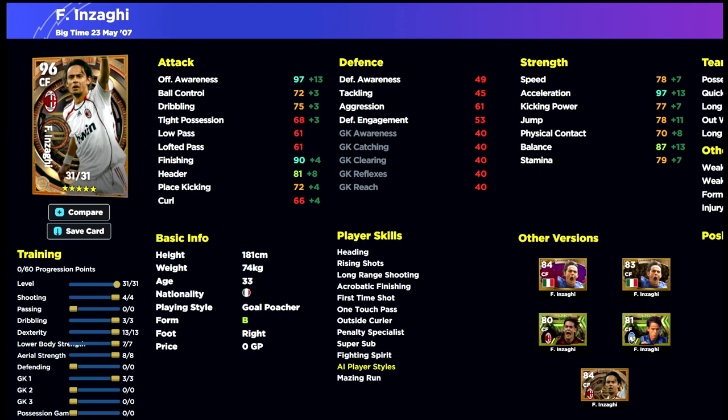Looking at Inzaghi here, we're going to build a card that has one purpose: acceleration, offensive awareness, and using his super sub. We're not going to be starting him in games. People will say he's 97 acceleration so he's as good as Romario — but no, because his dribbling and balance are not at that level. He feels a little bit clunkier compared to Romario, Mbappe, Son — those guys are just built different in terms of how they're used on the pitch, their traits, their attributes.